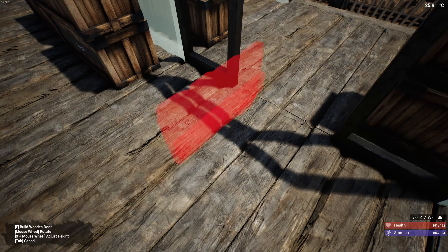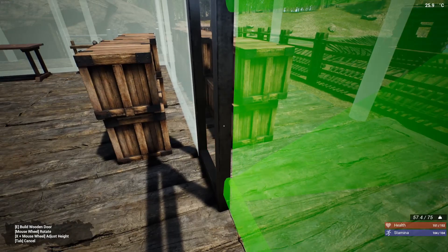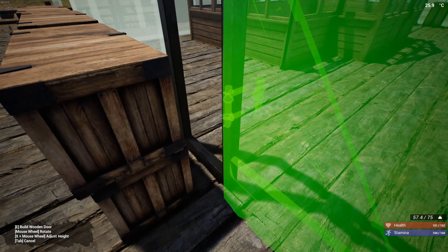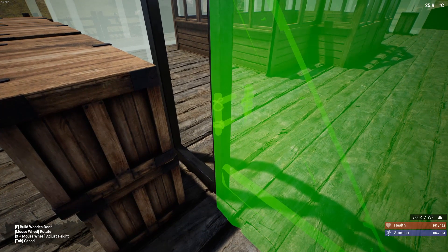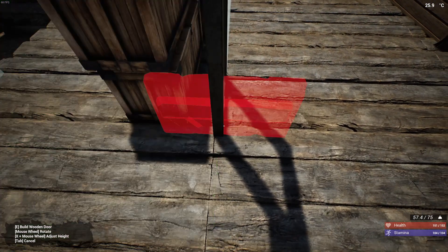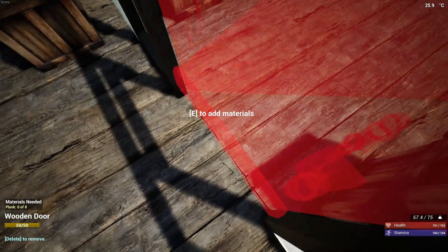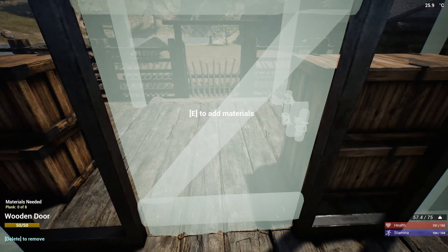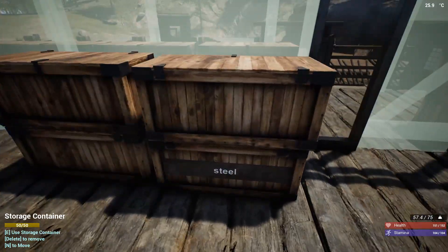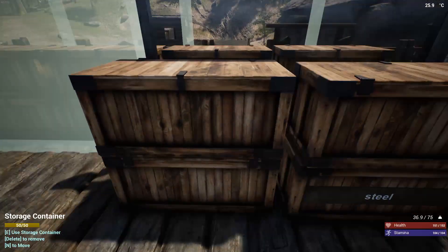In our last build, what have I got? Is this a door? That just seems like it's on the other side. Anyway, I want to upgrade this to steel so we can have protection at least on the door, even though everything else is going to be glass.